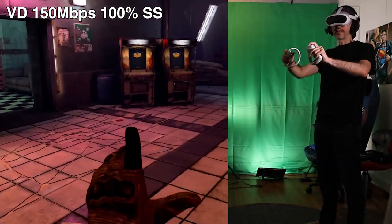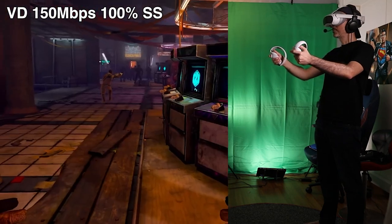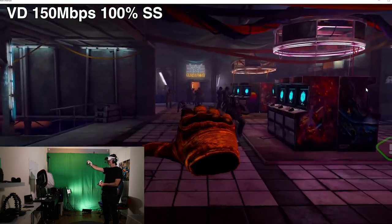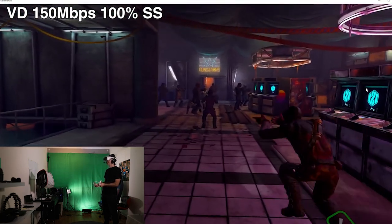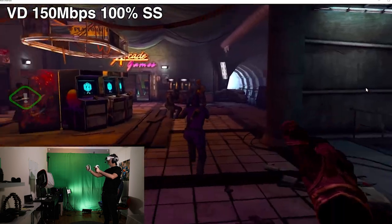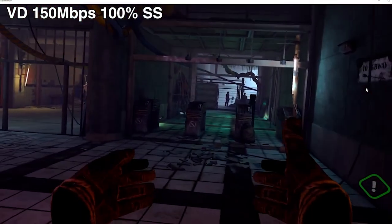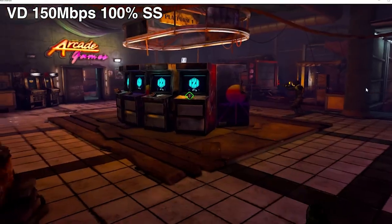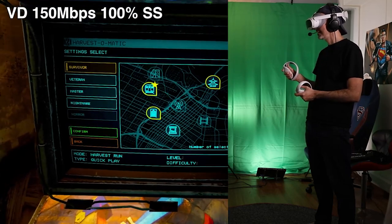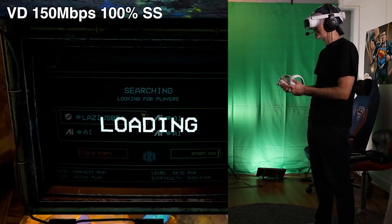Walking inside, absolutely everything looks really, really amazing. The textures on the floor are immaculate, there are lots of different avatars around, and it's handling it all like a boss. There's a bloom effect and the depth of field is absolutely amazing. When I turn there's slight glitchiness here and there — probably due to the render scale being at 1.1 rather than 1.0. Let's grab a gun and head to Harvest Run, Skid Row, and start.